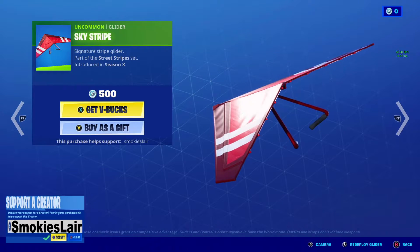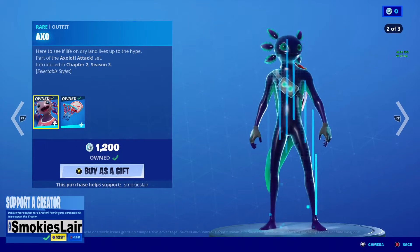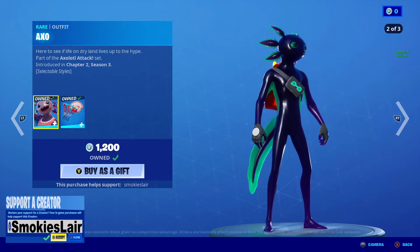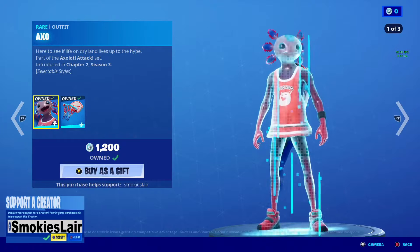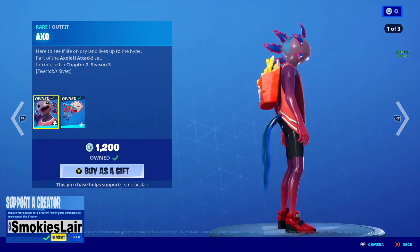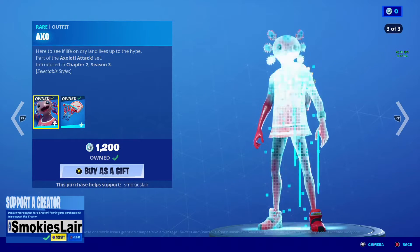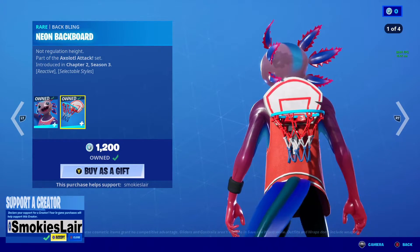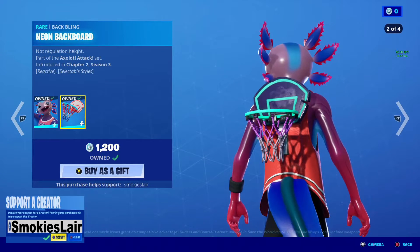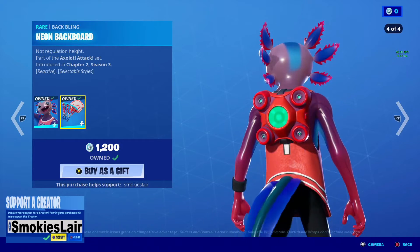Moving right along guys, we got Axo — Axo is awesome man. You can do tail on, tail off and you have two separate styles with him. I really like this guys — I've had him for a quick minute and he's got a buttload of back blings. I think he's got at least six styles to his back bling or something like that, it's crazy.